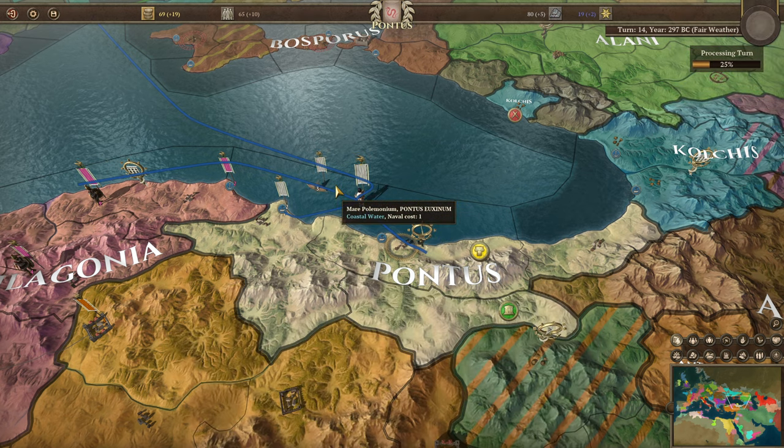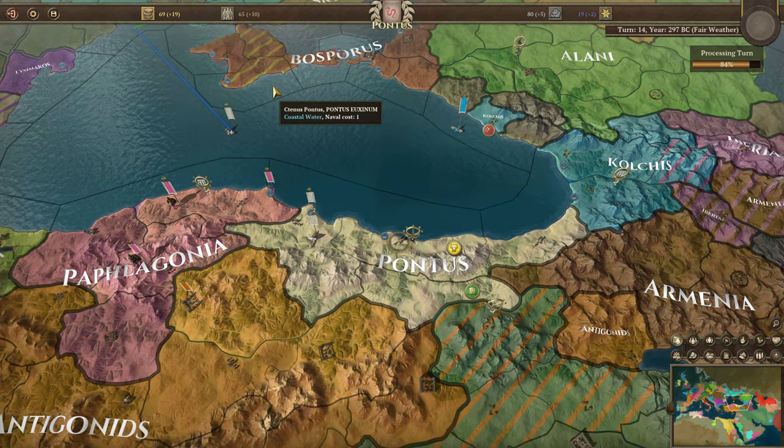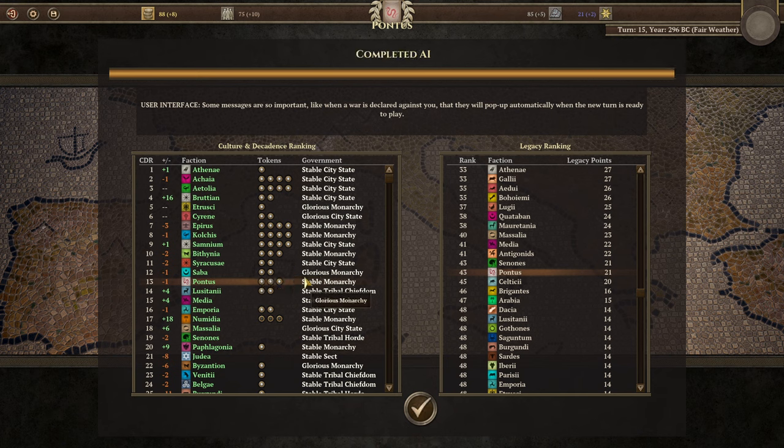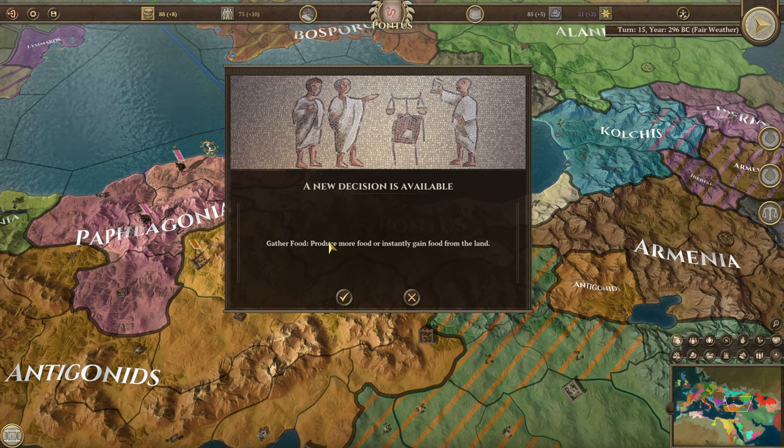I'm interested to see where we can go with Pontus next. The plan is to take some of these hellenic coastal provinces, hang on to them, set up some trade routes, get trading stations up, see who's in the local areas to trade with, and then wait for an opportunity for a major invasion.